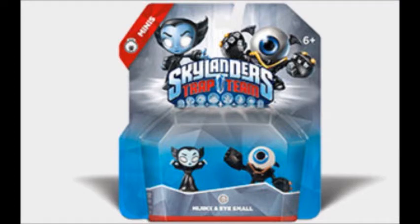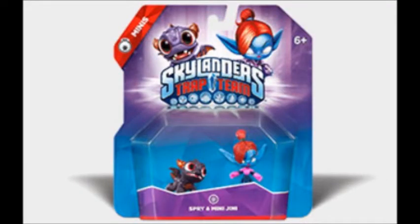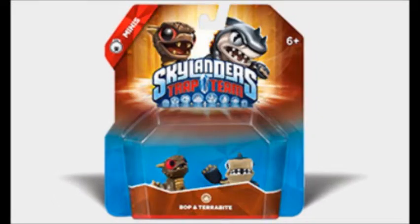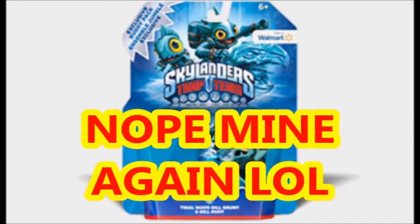The minis — they suckered me in, suckered my daughter in. We already have like four or six of them from previous games. You've got your little baby Ninjini, baby Spyro, baby Robot, baby Trigger Happy — all kinds of weird names — Eye Small, Bop, Terabyte... Good job, Activision, you did it again — taking all our money.